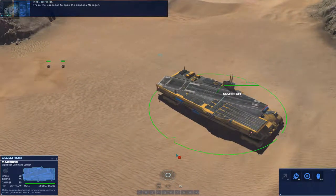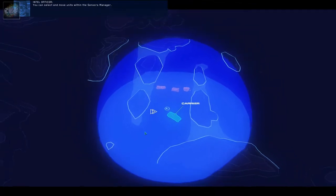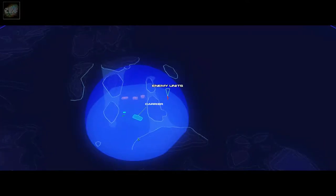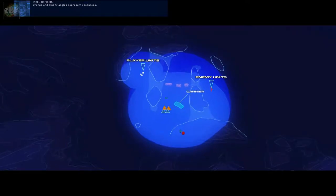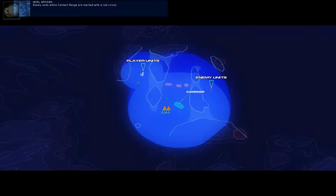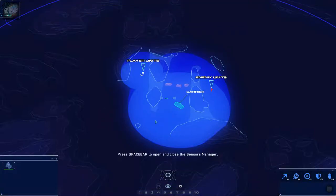Press the spacebar to open the sensors manager — just like in Homeworld. You can select and move units within the sensors manager. White icons represent your units; your selected units are green. Orange and blue triangles represent resources. Blue domes represent the sensor range or vision of your units. Enemy units within contact range are marked with a red circle. As your units get closer they'll be in sensor range of the enemy, and you will see each enemy unit clearly. Press spacebar to come back.